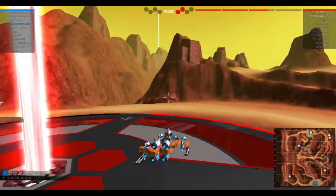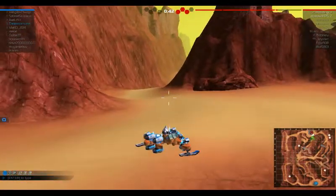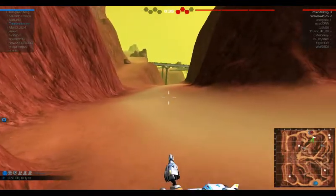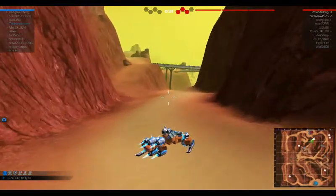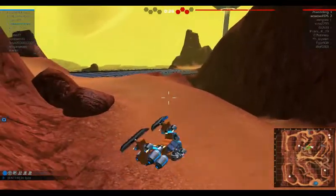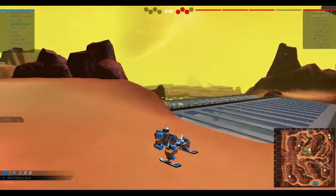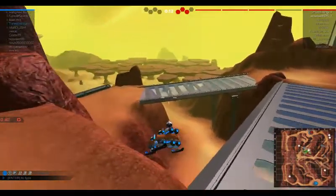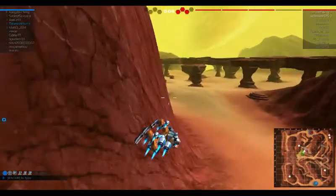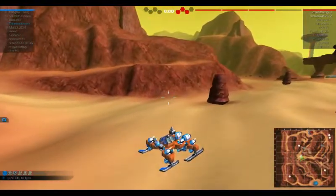I might actually win it, as long as I keep a vigil. Should I look for the crippled ones? They're obviously crippled — I'm going to go find them. Where are they hiding? Where could they be? Maybe down here. I don't see anyone. It's a really quiet match. I ran out of time — is that a win?